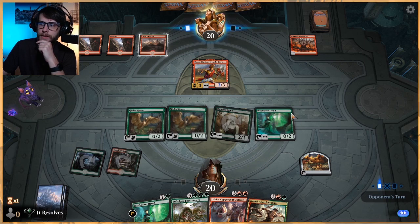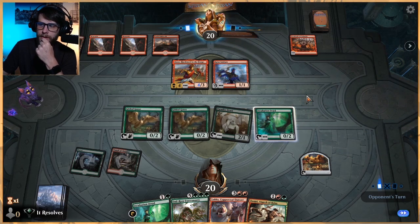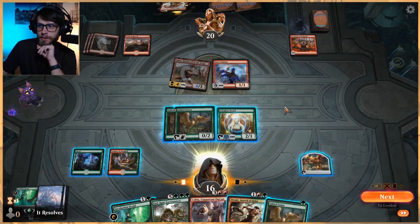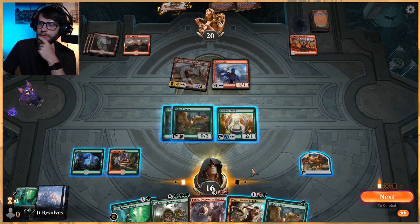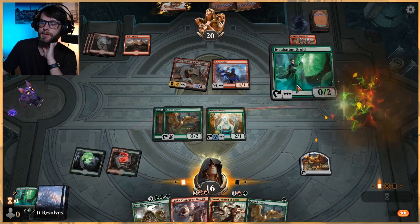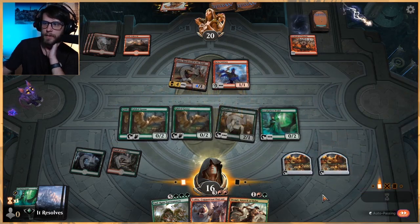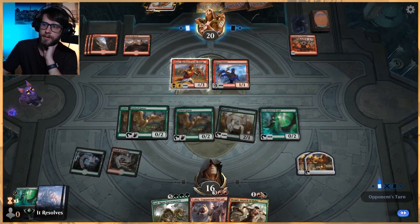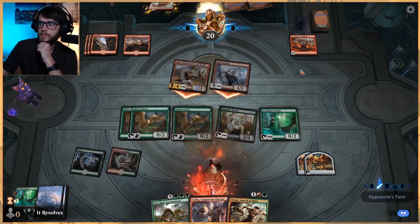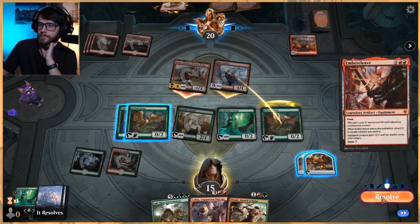Next turn, assuming they don't kill one of these guys, we're actually okay. Chances are this deck is going to do some massive damage this turn, but yeah, that kind of sucks — it's to be expected. We're not going to block. We didn't get a land. We'll play Incubation Druid and get a Gilded Goose down and pass. We kind of just have to hope they don't have another shock. If they don't, we're in decent shape. They could have an Ember Cleave, which is not good for us — but it doesn't quite kill us. We're down to one.